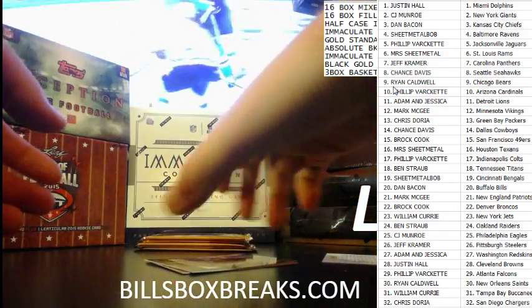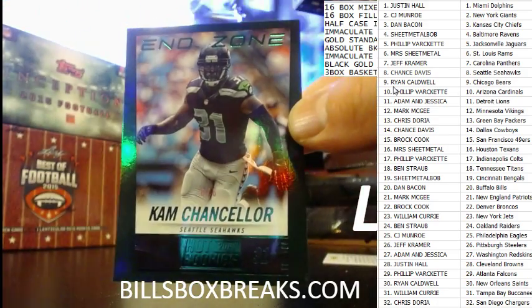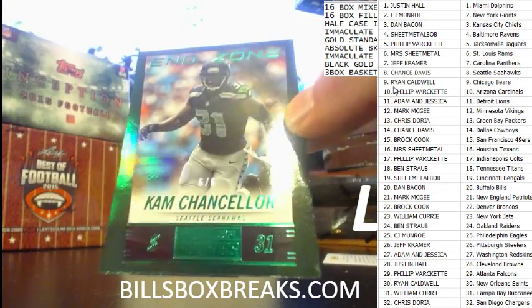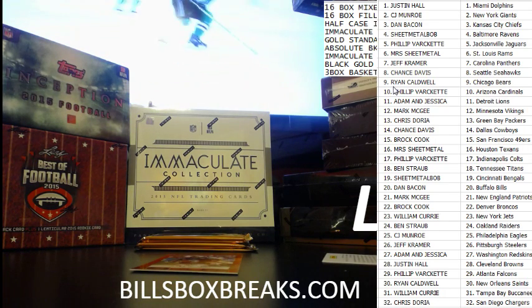Numbered rookies, and autos will ship in this one at relics. Six out of six — Cam Chancellor. Nice looking card for the Seahawks. Adam Dizzle loves the hot rookies, so he might be looking for that one. You got that one yet, Adam?